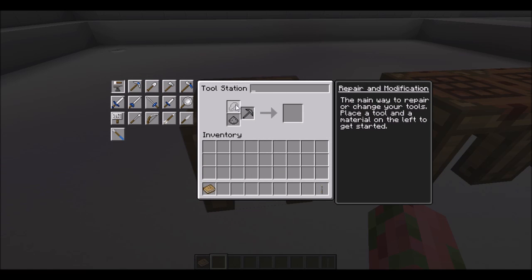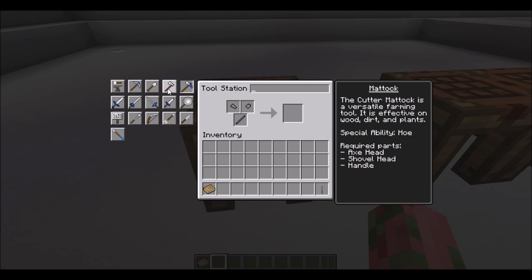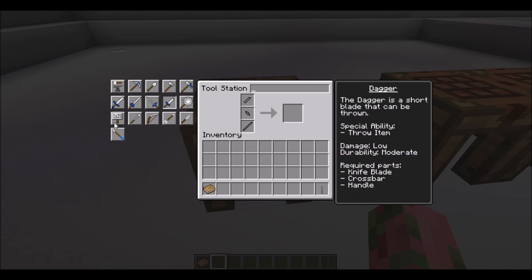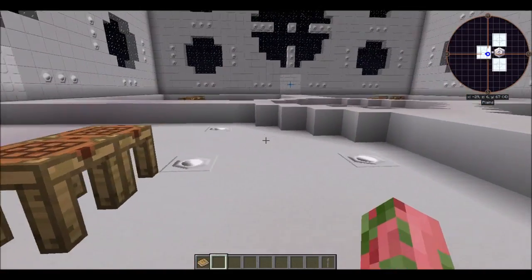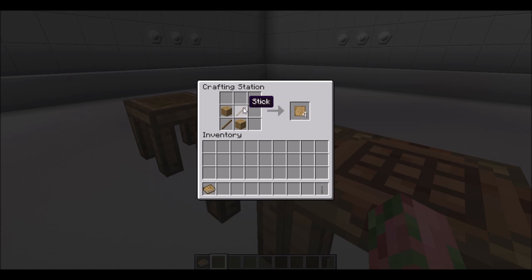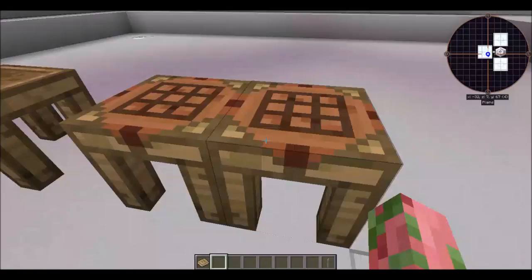This is the tool station — one of your main things. This is how you make all your tier one Tinkers items: your pickaxe, shovels, mattock (which is basically a shovel and axe combined), a frying pan (one of my favorite weapons — I love smacking things with it), daggers, and more. Some have special abilities, like the dagger which you can actually throw by right-clicking. To make the tool station you just throw a crafting table and a blank pattern together — a blank pattern is made with two planks and two sticks.